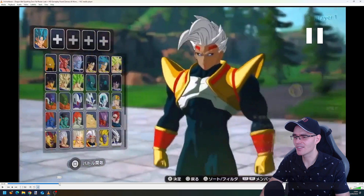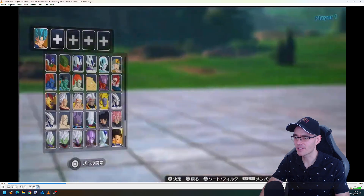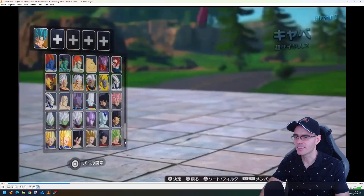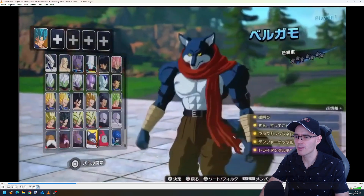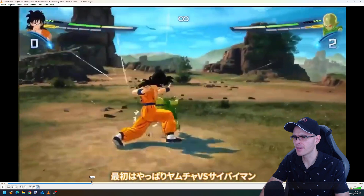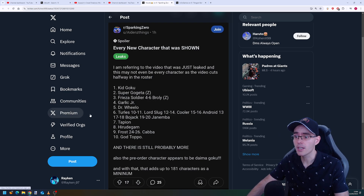It's a bit sad that these leaks are happening — I really hoped it wouldn't come to this. We're also going to get characters from Universe 6. Kifla was already known, and Jiren of course was already known. Apparently there are about 182 character slots in the game, which is crazy. The new characters visible include Kid Goku, Super Gogeta, Frieza Soldiers 4 to 6, Broly, and Garlic Jr.